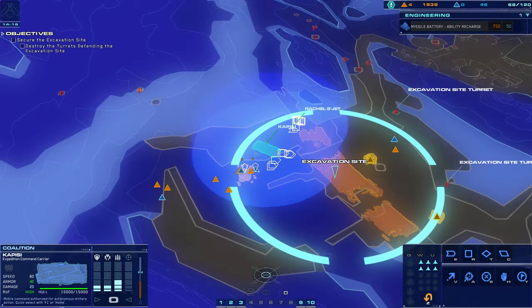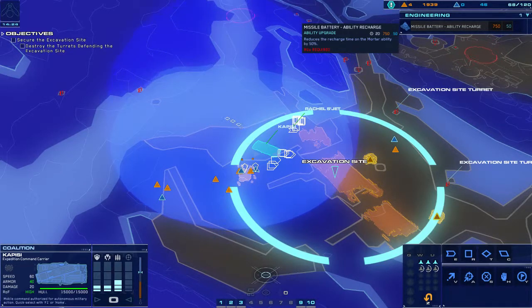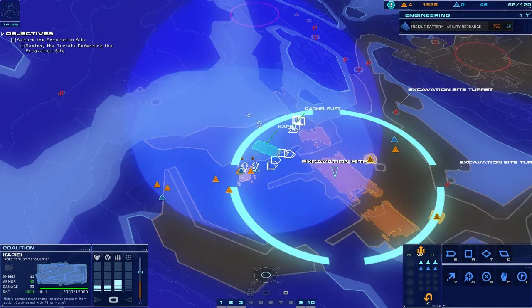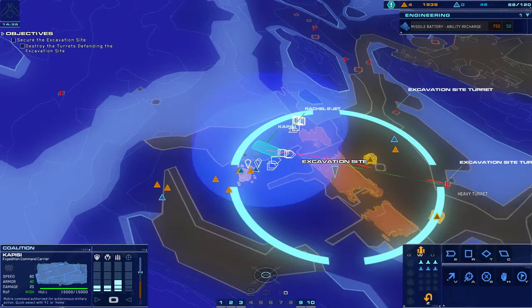Strike fighter approach vector dialed in. Green line confirmed. We do not have enough RUs. We've taken out an enemy turret. Strike fighter approach vector dialed in. Attack core set. Blind line confirmed.